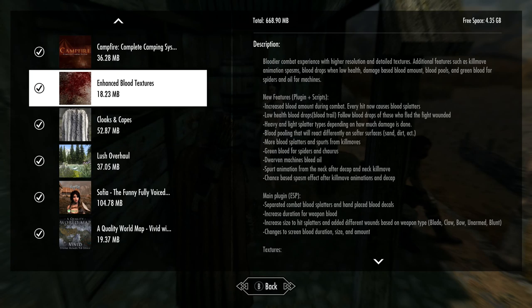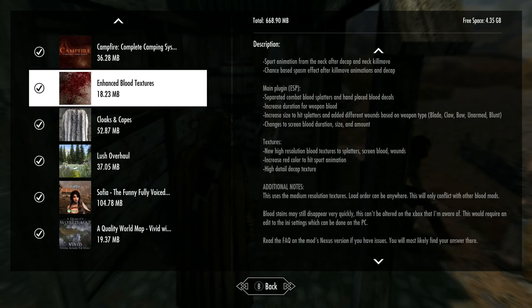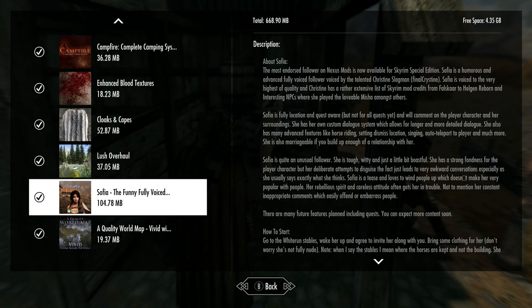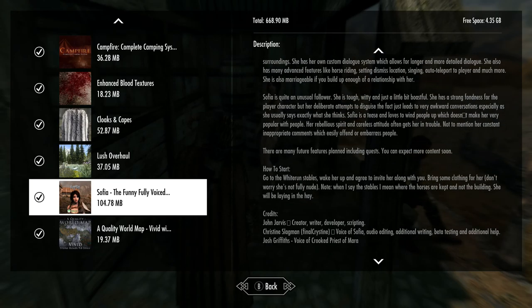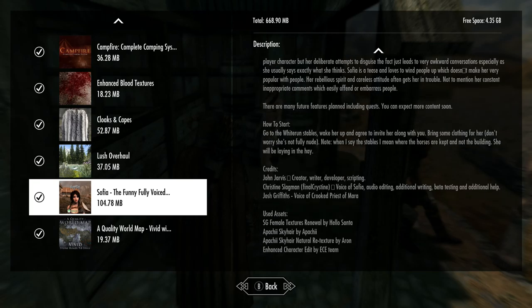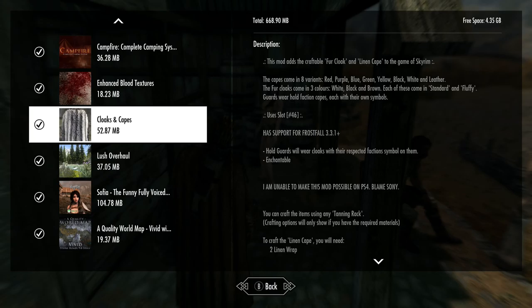I already did this one before — Enhanced Blood Textures by D Definder. We got Sophia the Funny Fully Voiced Follower. This one's by DJ John Jarvis. Other credits include John Jarvis, Christine Slagman, Josh Griffiths, Hello Santa, Apache, Aaron, and ECE Team. Then we got Cloaks and Capes by Volvega Zero — I'm probably not going to be able to check out this one very much.